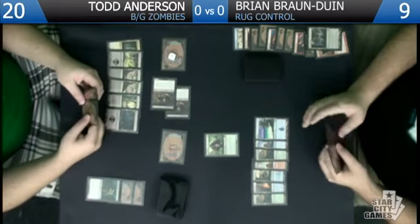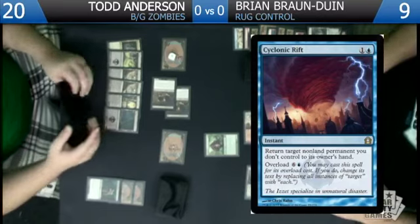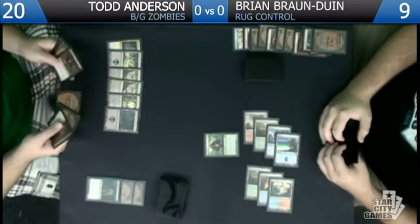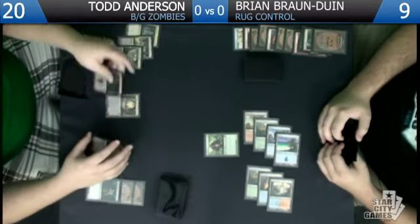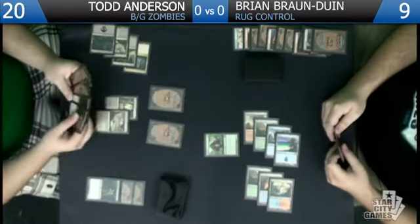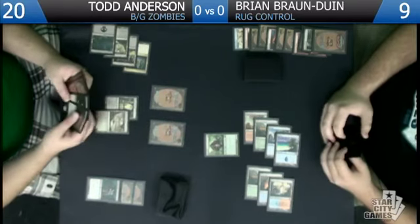I think we have to do this — overload Cyclonic Rift, bounce all your guys. They all come back; it just buys us a turn. I really don't want my trolls to die from anything, so I think we're going to cast the two trolls and not play either Gravecrawler, especially because we can discard them and pump our trolls. I'll just say go after that.